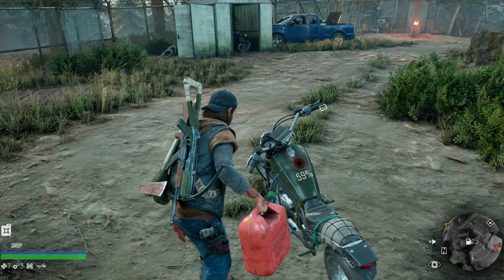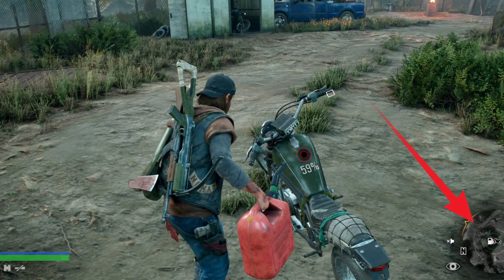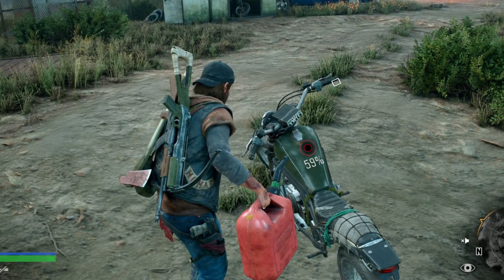What to do when the motorcycle runs empty? It's firstly important to keep watching the fuel gauge. However, if you do run out of fuel, the map will highlight the nearest available fuel canister. You'll have to go on foot to retrieve those cans before riding again. There's no other way.